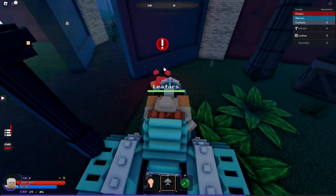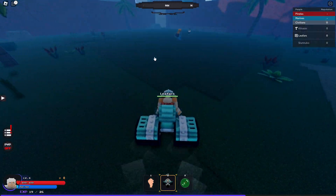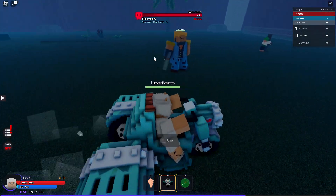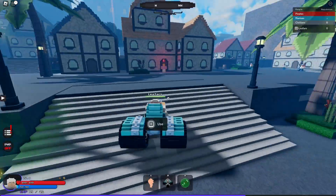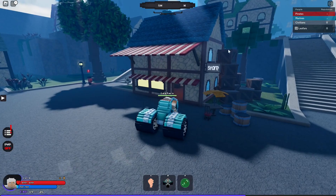At level 45 you can kill these guys — they drop Marine Hat, which is pretty cool and you're going to want to get it. Then at level 45 you can kill this big guy right over here — Captain Morgan.